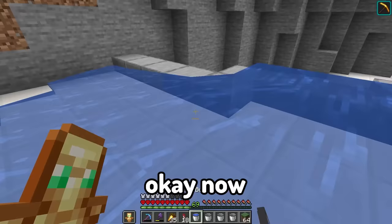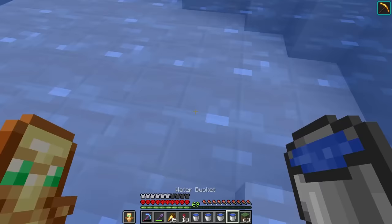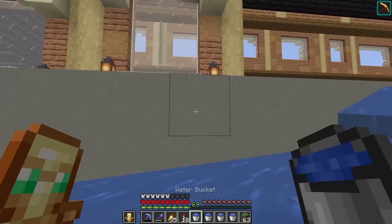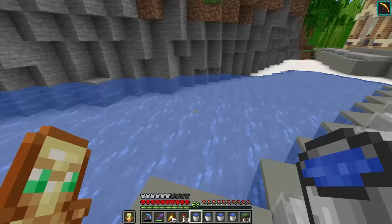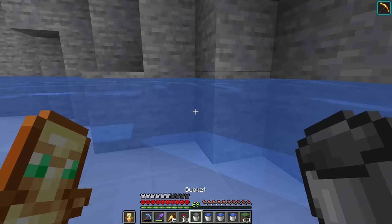Now all I got to do is fill it up with some water. It's going down to the second step. I'm not sure the best way to fill up this pool — I can't really place a block. So I think I just got to spam water until it works. Oh my God, it's actually working. I'm a genius. I never questioned myself ever in my life. I knew exactly what I was doing, and the pool is done.